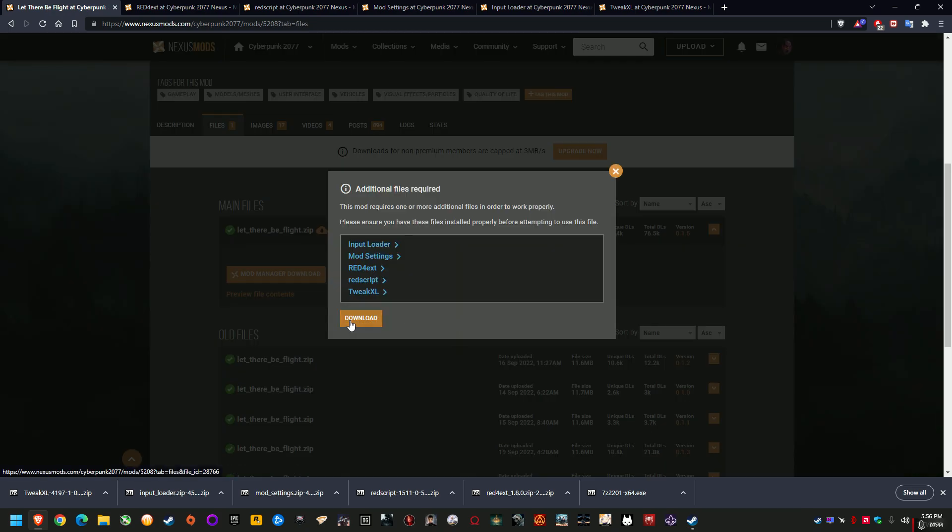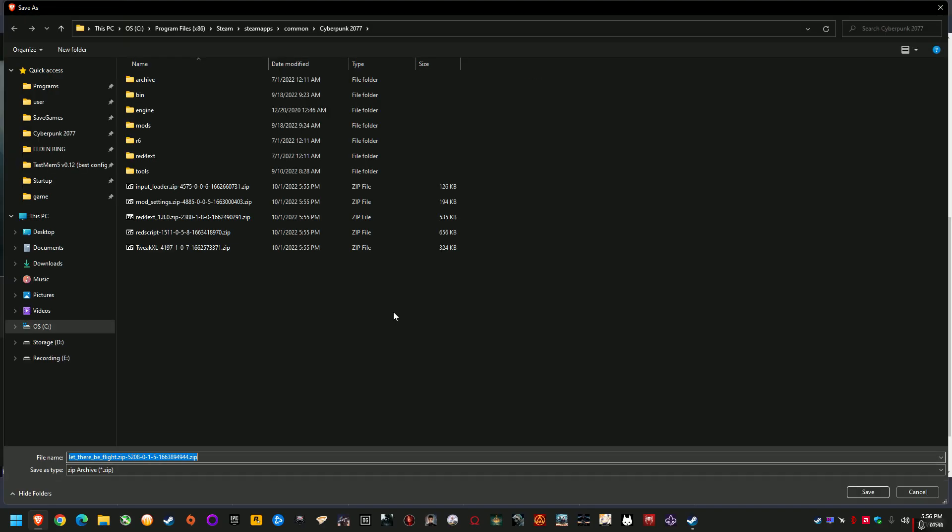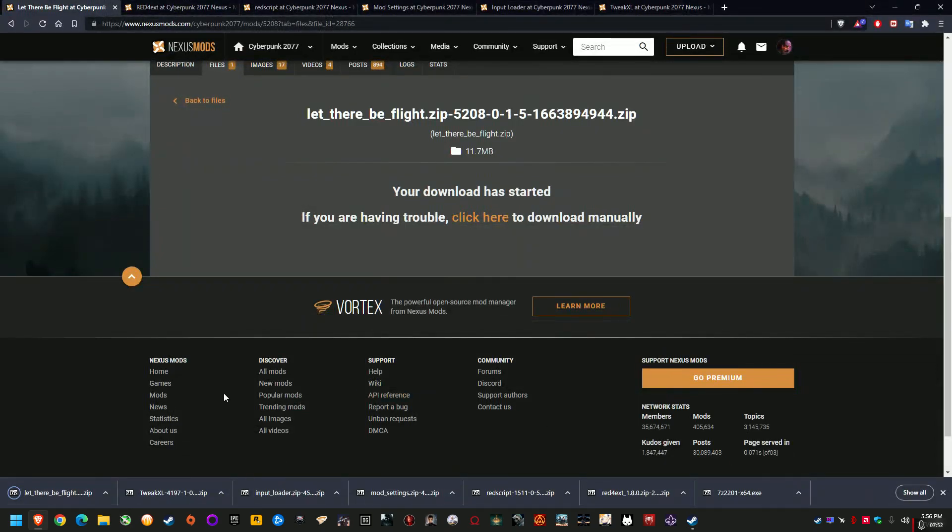Just remember to put Let There Be Flight in last, because we need all the dependencies installed first. Although even if you installed it by itself without the dependencies, as long as you installed the dependencies afterwards to add all the required files, it should still work — there's not a special order you need. It's more that all these dependencies just have to be present, that's all.